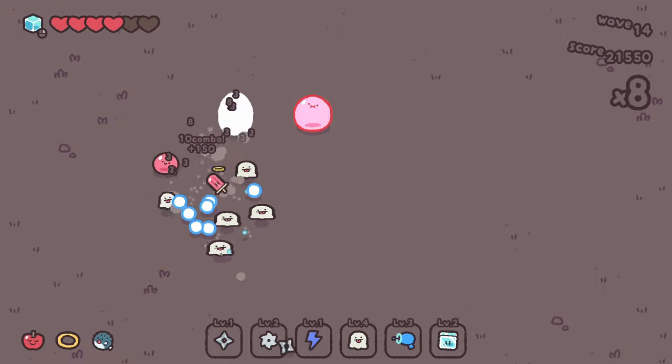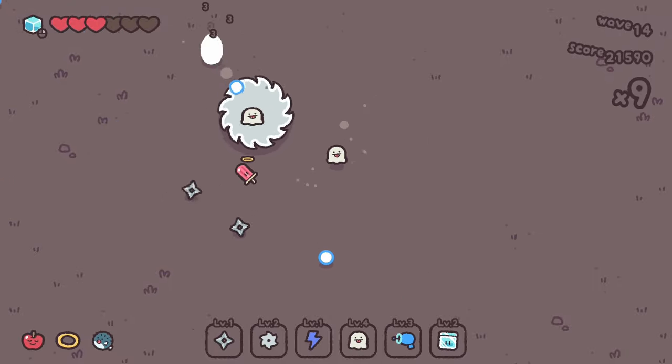More ghosts. Freeze — I got hit still somehow. I'm actually liking this freeze; if you use it at the right time, it's pretty useful. Maybe it's a good time to try and increase our ice as well. I have a feeling like that could be pretty clutch. I just got hit three times that run — that was silly.